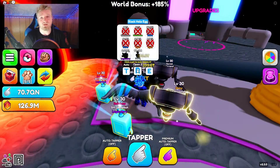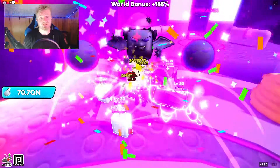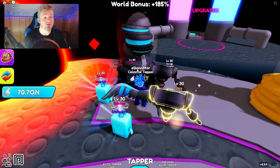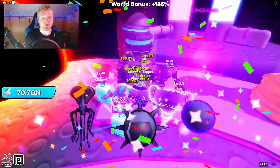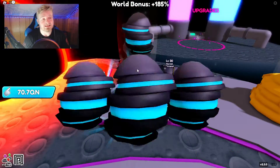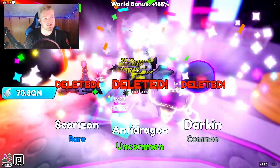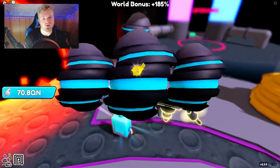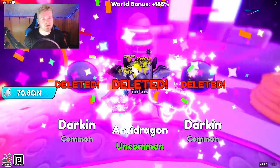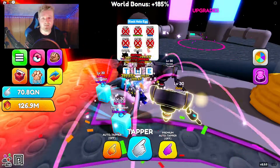Turn on your auto clicker and it's going to continuously open up eggs and auto hatch — completely free without buying the game pass. Yes, it's a bit of a cheap method, but it's for free-to-play players. Personally, I don't think the auto hatch game pass is worth it when I can do it like this, and I'm also getting taps at the same time, so it's a win-win situation.